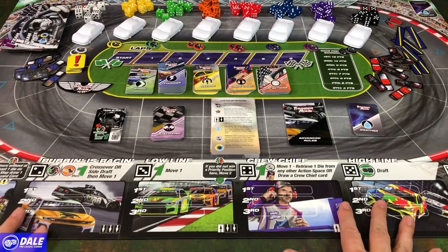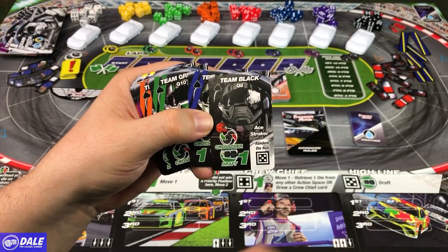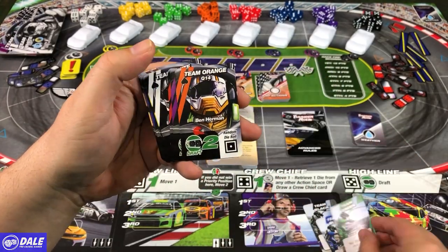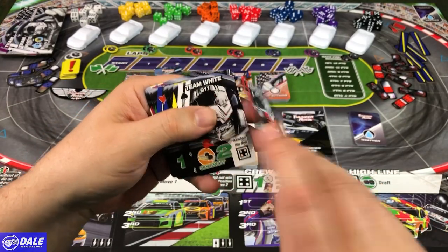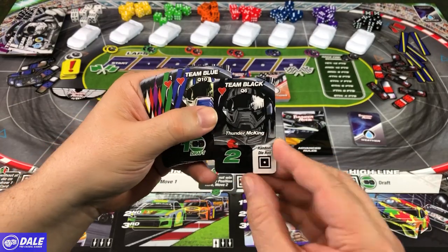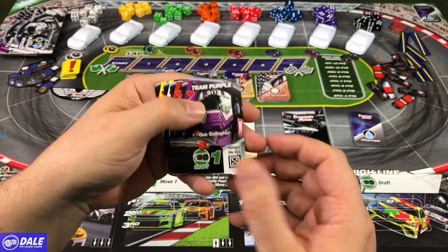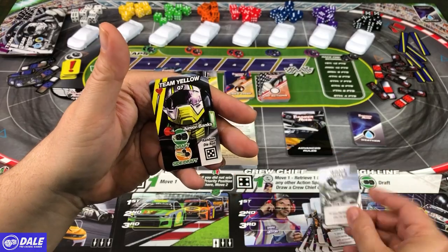Got everything laid out here on the track. We'll start by looking at our NPD or non-player driver cards. Team Black, just going over them — the random die rolls: Ace Stroker, Burt Bumper Barker, Out of My Way Annie Speed for green, Ben Herman, Sylvia Silverstreak, Frank Fireball Sutton, Dickie Snyder, Ronnie Joe Dixon, Thunder McKing, No Dice Rogers, Chase Chevy, Billy Tex Johnson, Gus Gallagher, Melissa Darling, Earl Ellison, and Junior Banks.